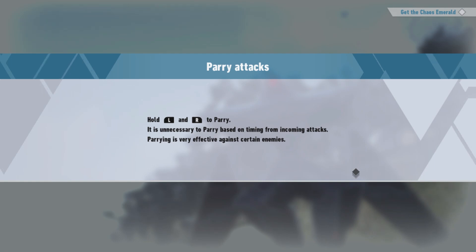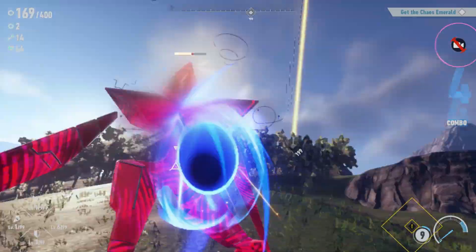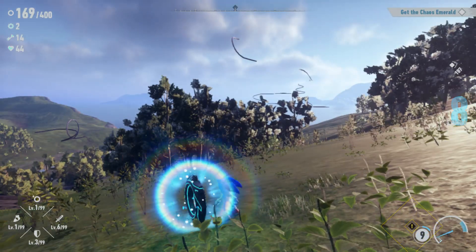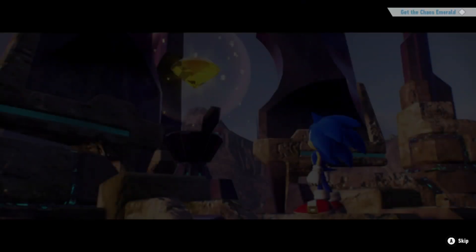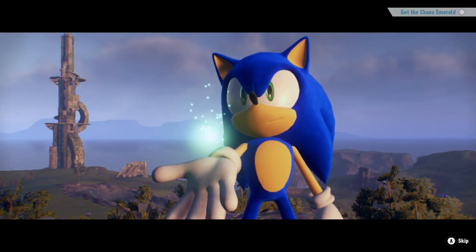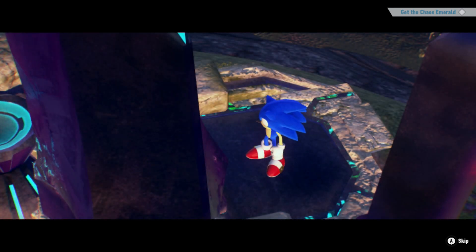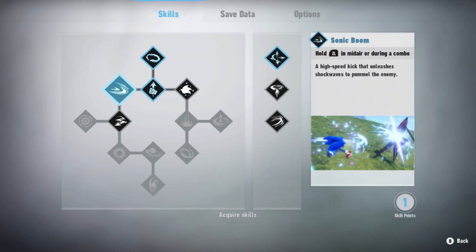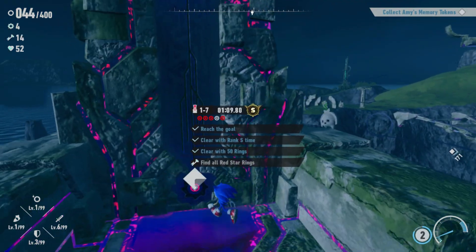I swear we already fought this guy, so this should be free. Oh — parry! Spin — when did we get that move? Wait, can we do that all the time or is that just for certain fights? What is this chaos emerald? Give me that. Can we upgrade the skill tree? Okay, ZL during combo — that might actually be fun to use. All right, let's get some more red rings.